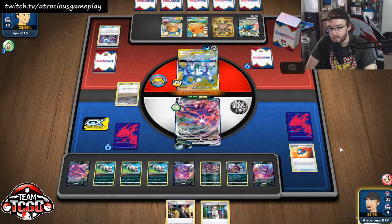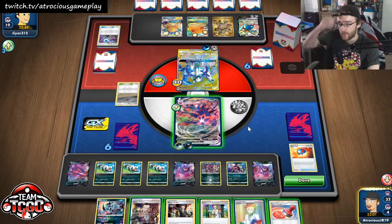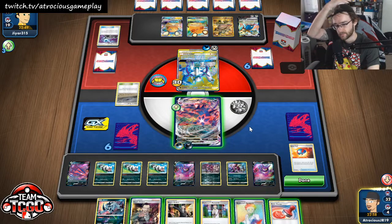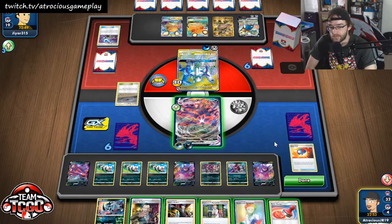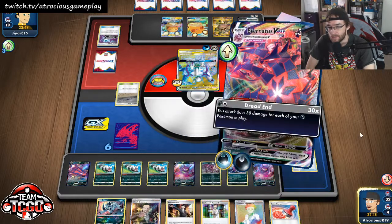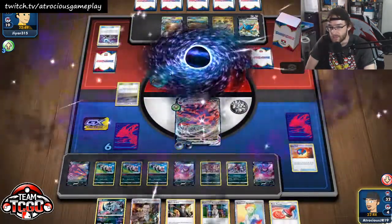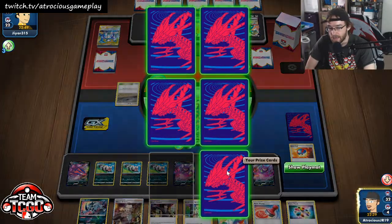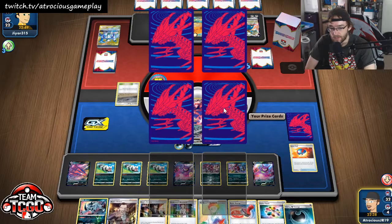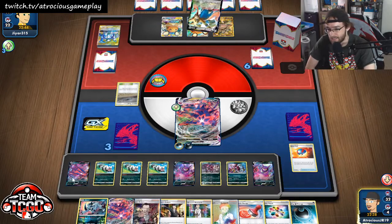We're going to evolve to this guy, lay you down, that's a full bench. Here we go — Crobat, boom boom boom boom boom. This is a lot of different supporters in our hand. We need to remember that Boss is cool but we don't want to use that yet. I don't even want to Reset Stamp or Research because I don't want to get rid of all these Pokémon. Dread End — no acceleration for them. Didn't really need all the Crobat pings right there, but it ends up working out.